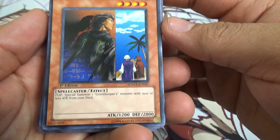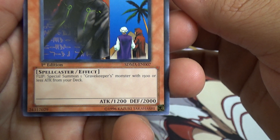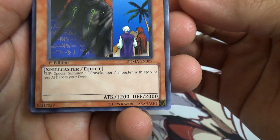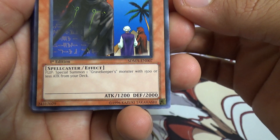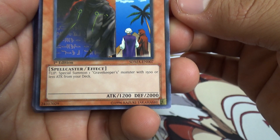Gravekeeper's Spy — I remember the Gravekeepers, these cards were somewhat alright. I don't remember these ones from my childhood but I remember the pictures. Flip Effect: special summon one Gravekeeper's monster with 1500 or less attack from your deck.